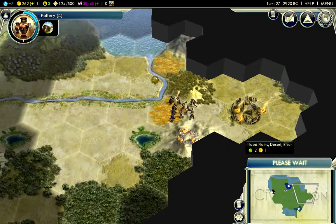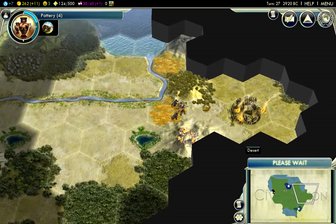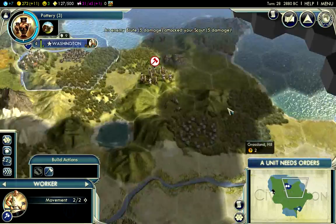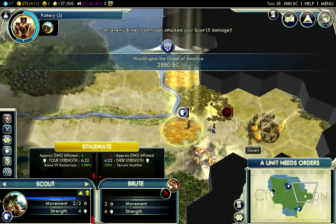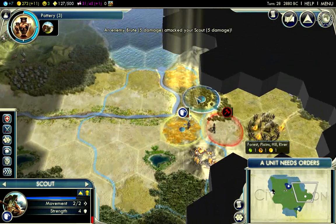And yeah, obviously that is why you want to go for Honor, because it lets your scout pull off something like this — an even battle against a brood, which is not easy to do.